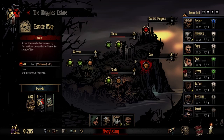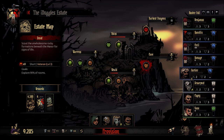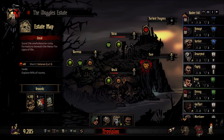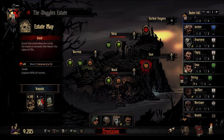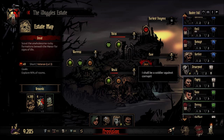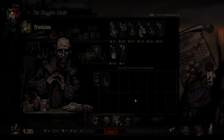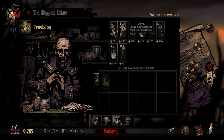Hello everybody and welcome back to another episode of Darkest Dungeon. I think we're going to go to the Cove. We've been neglecting the Cove for quite a while because it's very scary. But I think we have a pretty good team. We're actually going to be bringing our Vestal along with us as well. It's a short mission so it shouldn't be too bad.